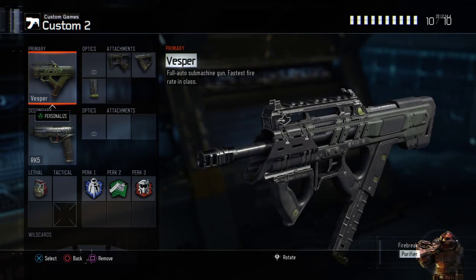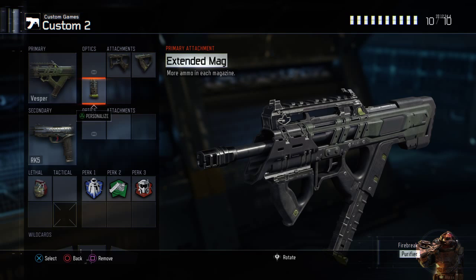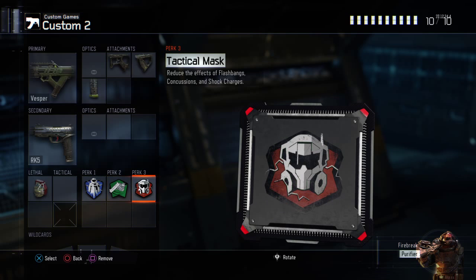The Vespa — best gun in the game in my opinion. Quick Draw, Grip, Extended Mags — can't go wrong. You don't even need Extended Mags, but it does help a lot. It allows you to get like 3 kills instead of 2 per clip. If you're trying to level it up and get Extended Mags, I'd recommend maybe Blast Suppressor or something.